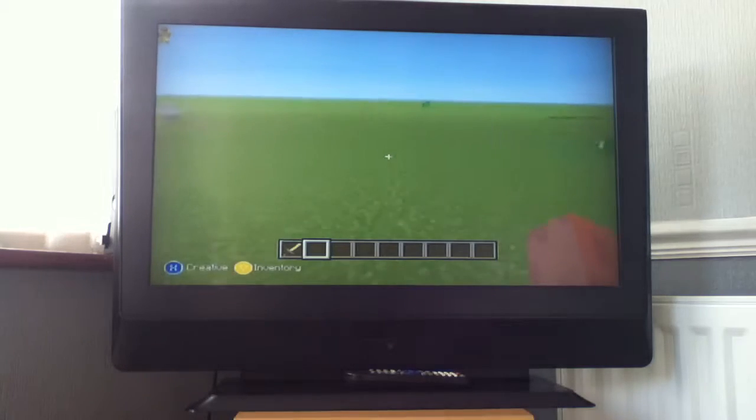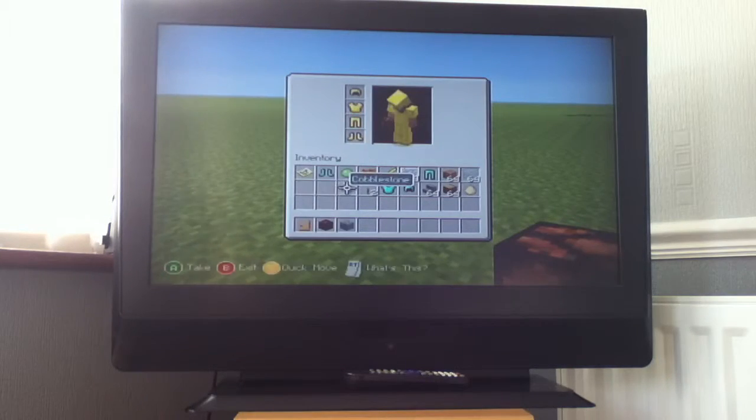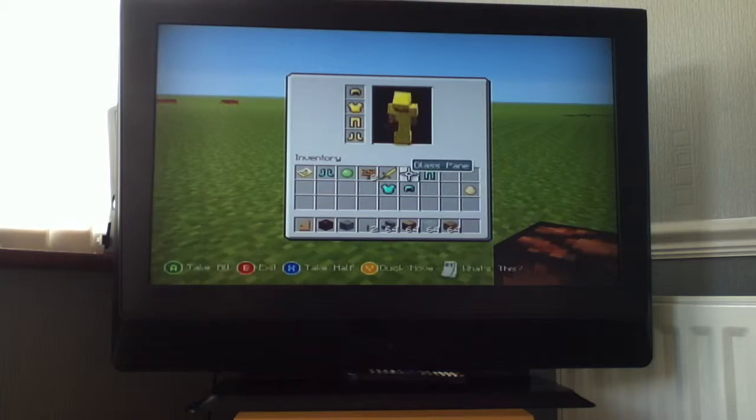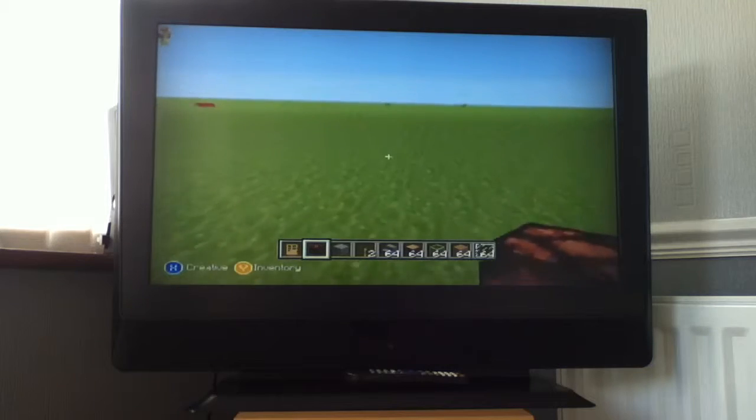So what you want to have: a door, redstone lamps, cobblestone, levers, stone stairs, oak wood, glass, oak wood planks, and glass panes.